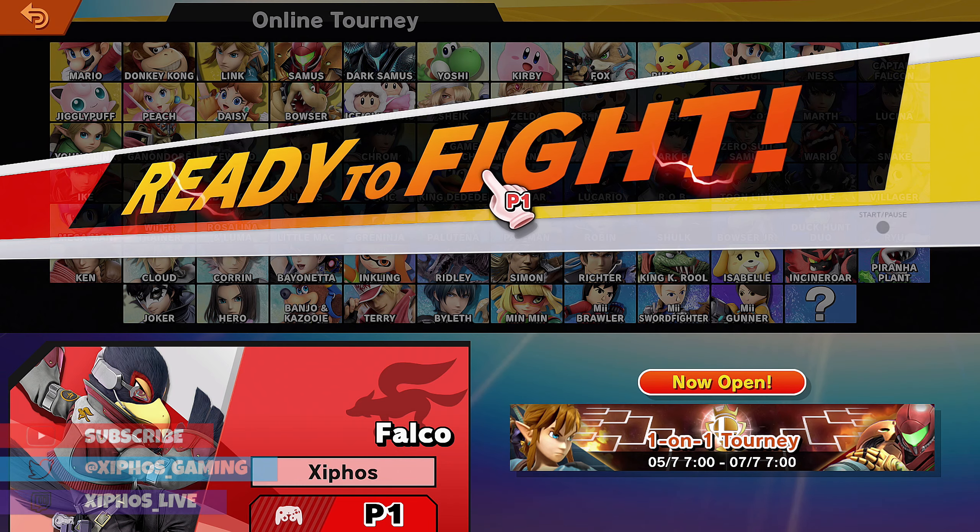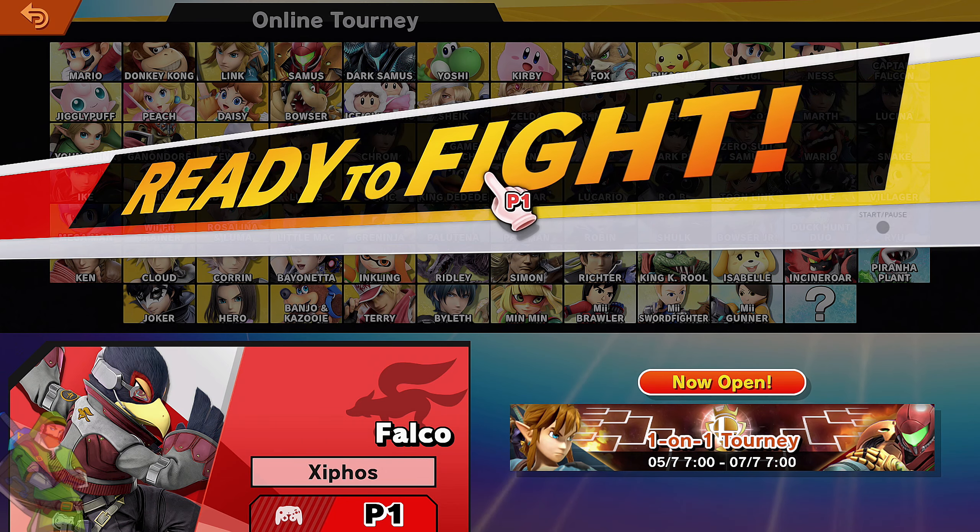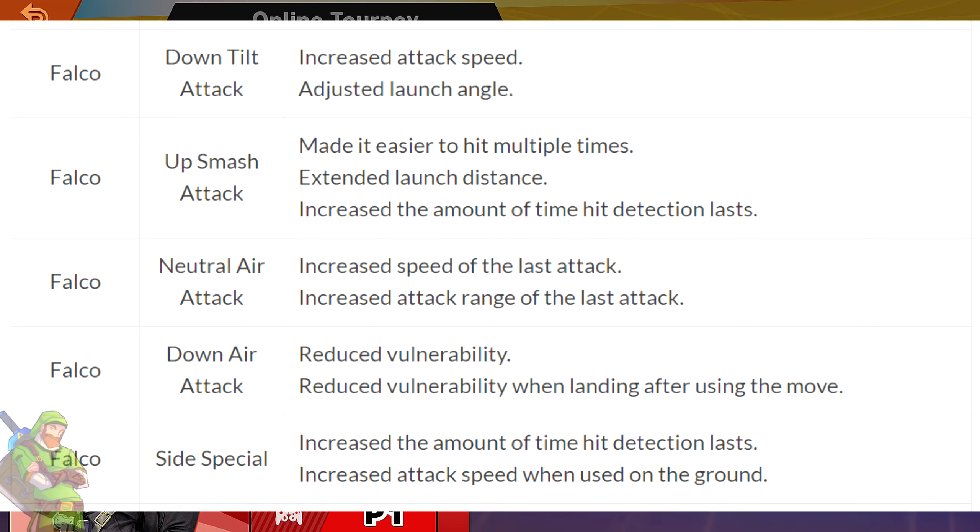We're going to be playing as Falco in the tourney because he did get quite a significant buff in the most recent update, which was 8.0.0. His down tilt attack had its attack speed increased and the launch angle was adjusted. His up smash attack is now easier to hit multiple times, its launch distance was increased, and it increased the hitbox duration.